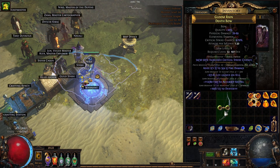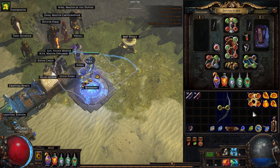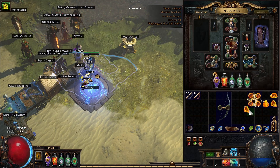So we have our level 1 bow. All we did was 30 quality it, because it would be more difficult to get it to high quality after we craft it. So 30 quality first, and then we will use a combination of fossils — there are actually quite a few combinations of fossils that should, on the first try, hit a few plus 1 level of socketed gems.